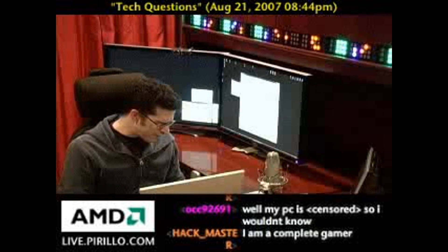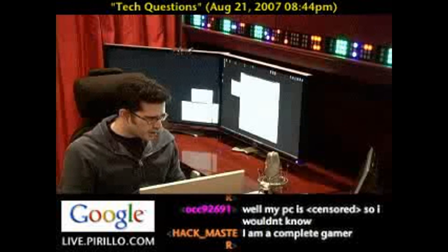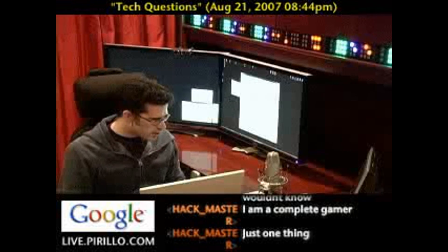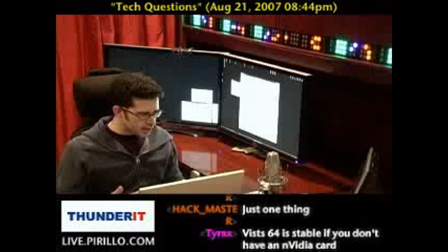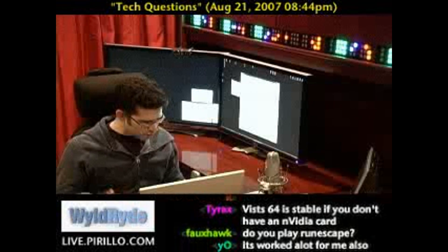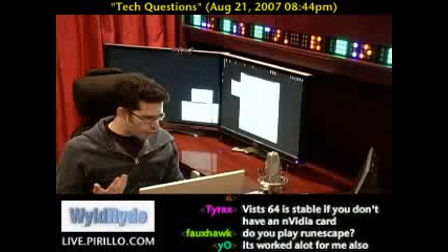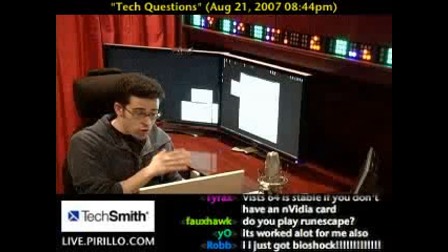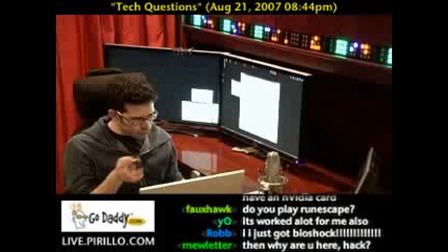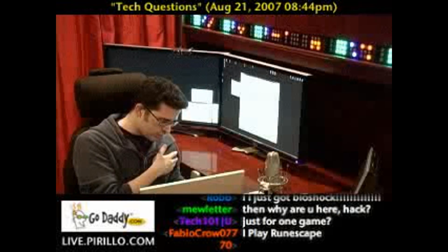Do you currently have it installed? Yeah, on my 32-bit version. Alright. What you might consider doing is keeping the 32-bit version installed, and then installing, on a different partition or a different hard drive, a 64-bit version of Windows. That way, you can dual-boot between them without wiping out your 32-bit install that you know works, and then compare performance on the 64-bit version versus the 32-bit version.